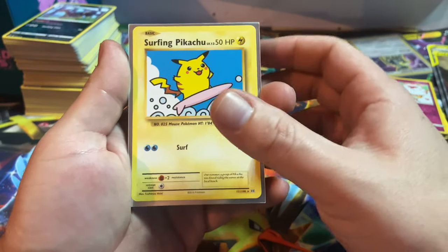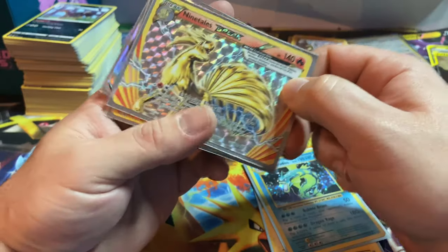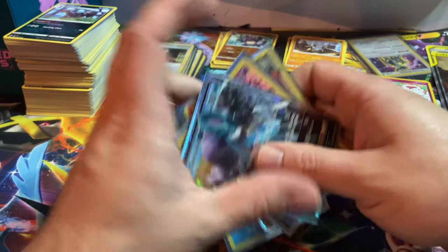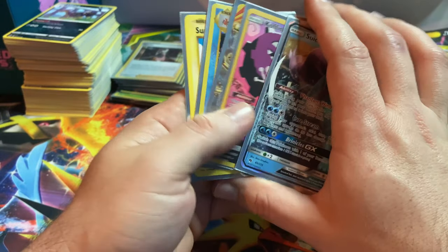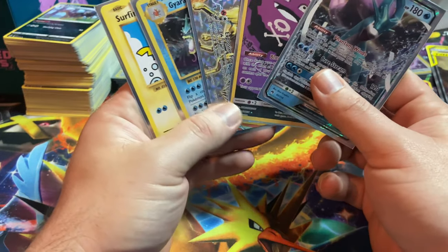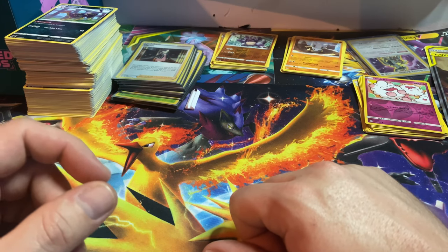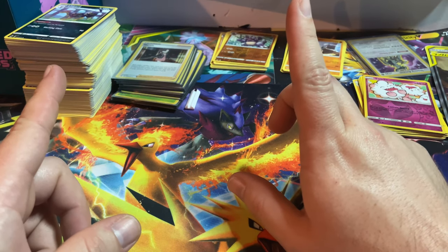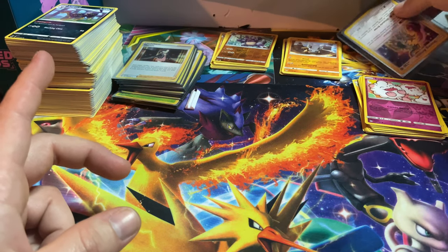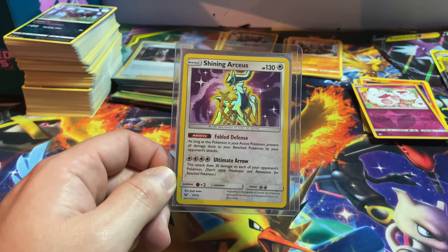Here's a quick recap of the pulls: we got the Surfing Pikachu secret rare, the Holographic Gyarados, a Nine Tails Break card, a Koffing character card, and that Swooping Coon GX. All in all I think that was a great opening! If you see these products in your stores, buy them. But that'll do it for this video — I hope you enjoyed it. If you did, hit that like button, don't forget to subscribe to see more. And until next video, may Arceus shine upon your pulls — and have a beautiful day!